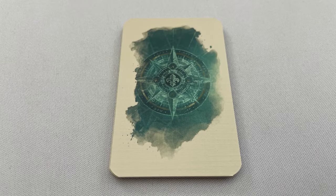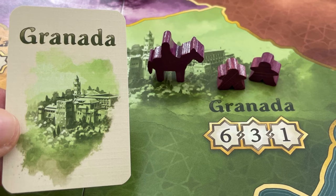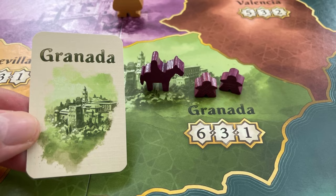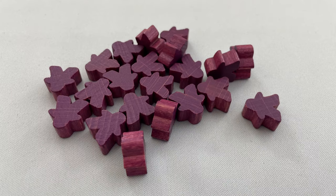Shuffle the 9 region cards, reveal 1, and put the King on that space. The region the King is in is called the King's region. Each player draws a region card and places their grande and 2 caballeros in that region, returning all region cards to the box. Each player takes 7 caballeros as their supply, known as The Court. Place the rest next to the board in the general supply called The Province. Setup is complete.